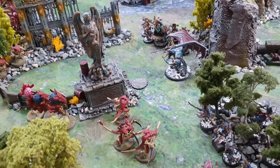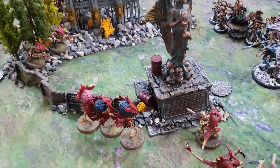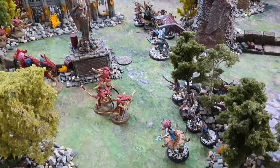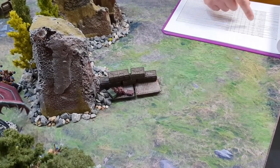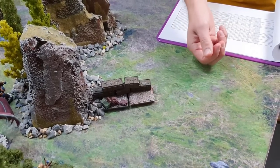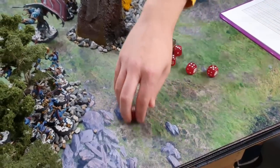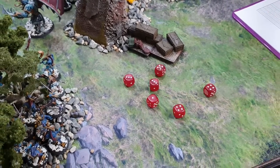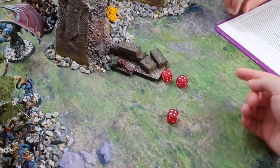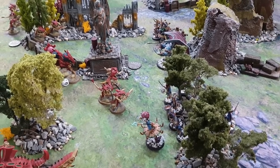Mildred's Tzaangor Shaman shoots her mutating orbs — D6 shots, rolls one. Hits on 2s because of her ability, Strength 9 versus Toughness 5, fails to wound. The wingless Daemon Prince fires his infernal cannon — hitting on 2s, Strength 5, four wounds, AP minus one, two damage. Four invulnerable saves — two wounds get through leaving one Zoanthrope on one wound remaining. End of the shooting phase on this flank — very little damage caused.